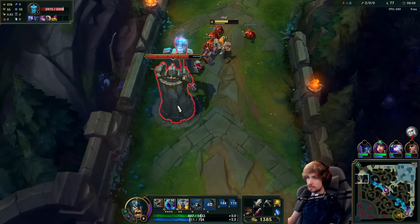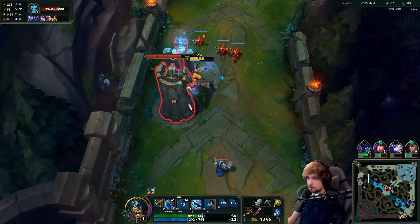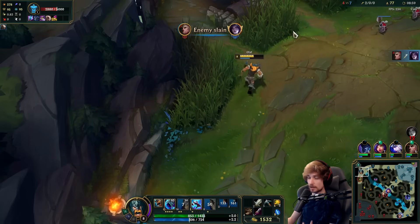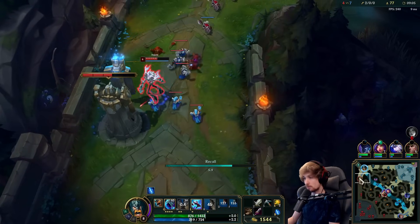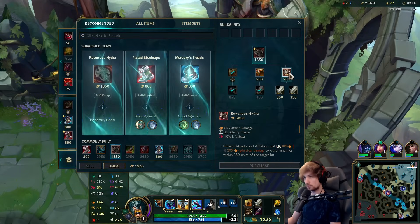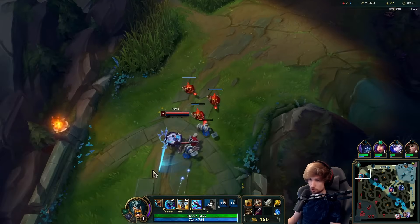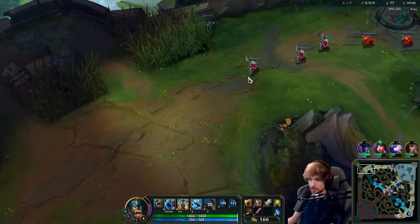Now I need to walk away — I can dive Ivern, but if Gwen comes back and I kill Ivern then she can push the wave, get plates, and I lose more. We can kill him but the trade-off isn't worth it. Better to back off, buy items, come back stronger. By the time the wave bounces into me I'll already be ahead — I'm not risking anything and not giving her plates.